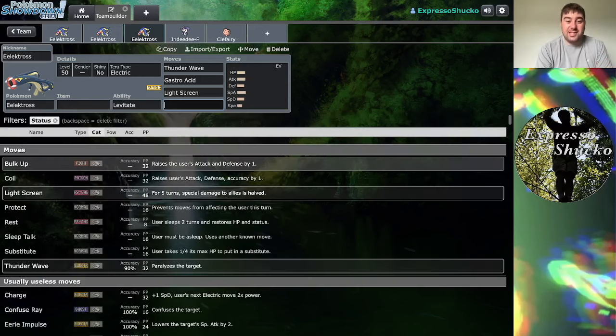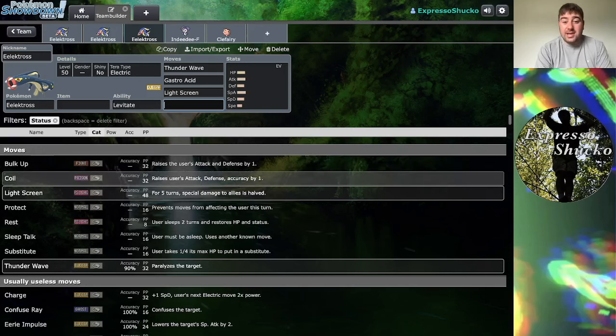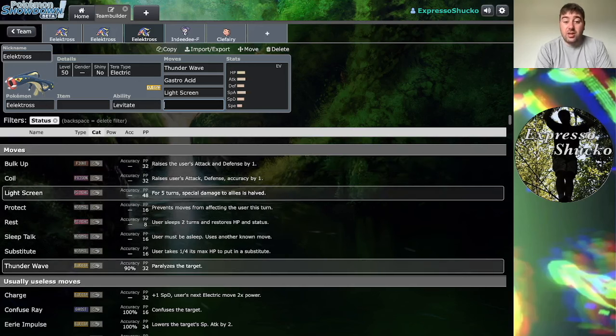The rest of Eelektross's status move pool really isn't that deep. We have Bulk Up and Coil — you'd probably be better off running Coil over Bulk Up, since on top of giving you an attack and defense boost like Bulk Up does, Coil also gives you an accuracy boost as well. And then as mentioned, there's Light Screen and Thunder Wave.